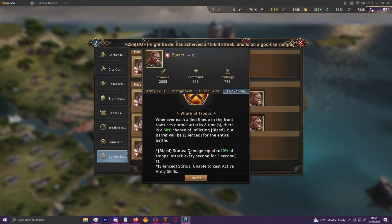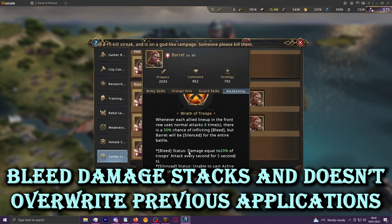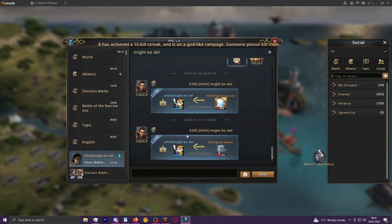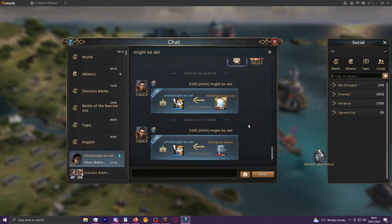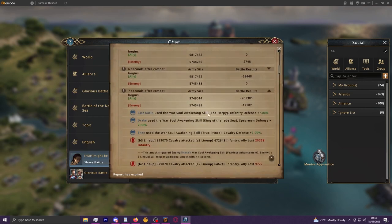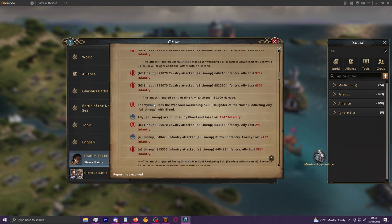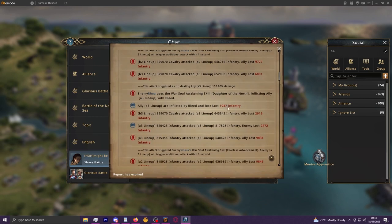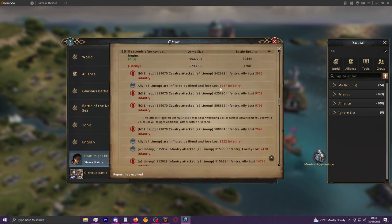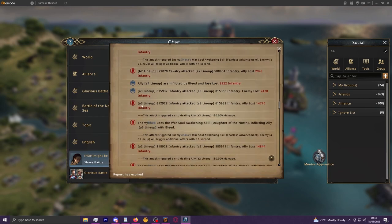Bleed damage does stack and the effects don't overwrite each other. So unless the fight is in its final seconds, once the bleed effect is active you can envision each application as indirectly another normal attack in terms of damage value. In a report at seven seconds, enemy Reya uses the Warsoul Awakening skill and inflicts A3 lineup with bleed, losing 1947 infantry. Then at eight seconds bleed is applied twice more.